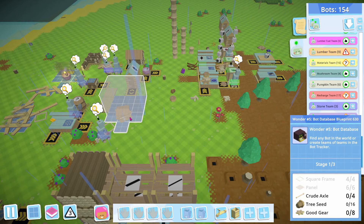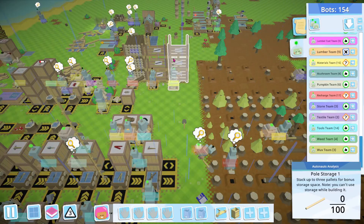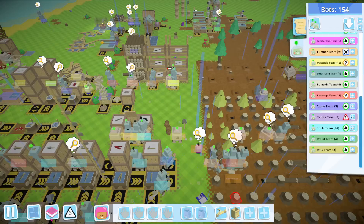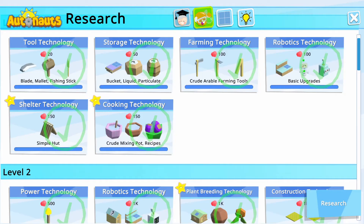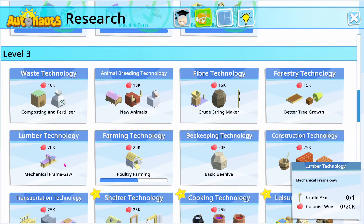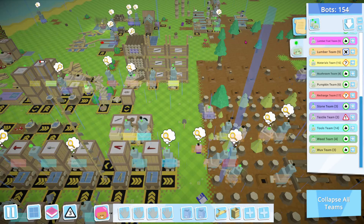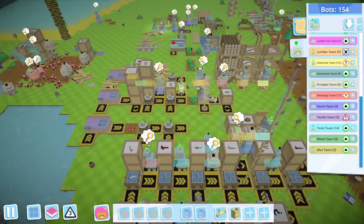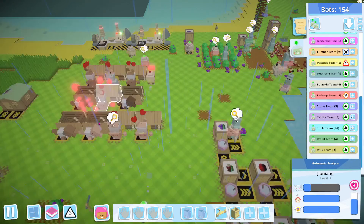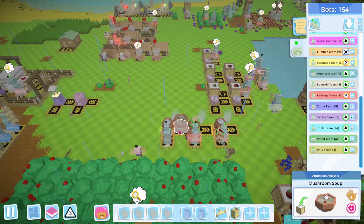Part of the problem is I'm trying to make this and it needed six panels. It also needs crude axles, which we didn't even set up a place for yet. And we are apparently out of this. I know what I want to do next though — in the next thing right here, I want to get the mechanical saws in order to do planks and poles.